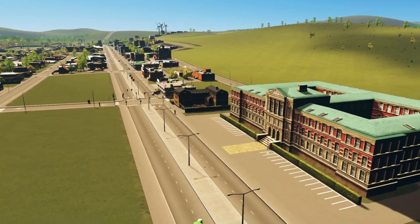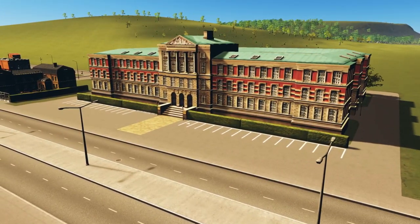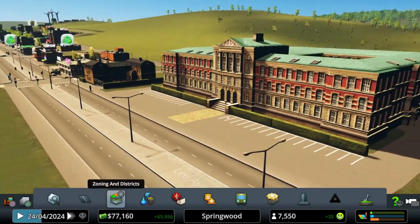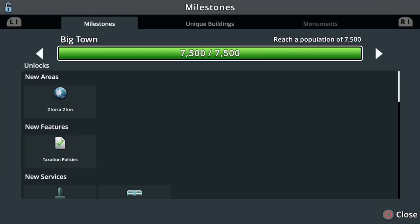Big City got us a lot of big things. It got us a big building in the form of the university - education is so important and it's one of the changes we're going to be talking about today. So let's talk about what we unlocked at Big City.